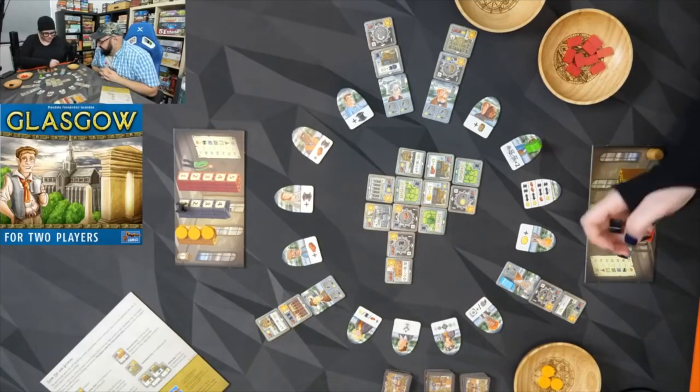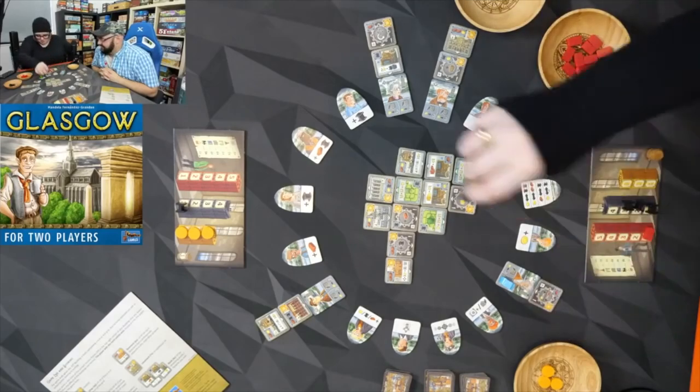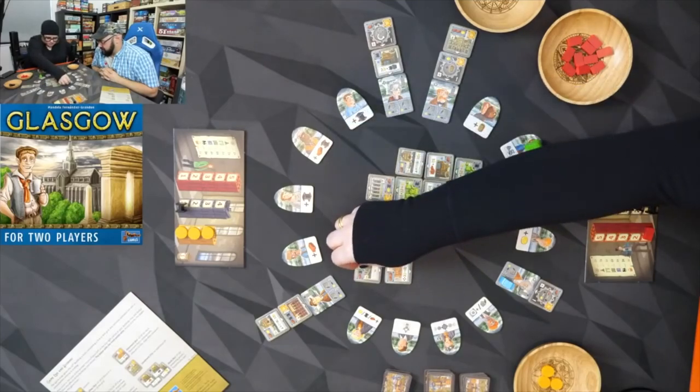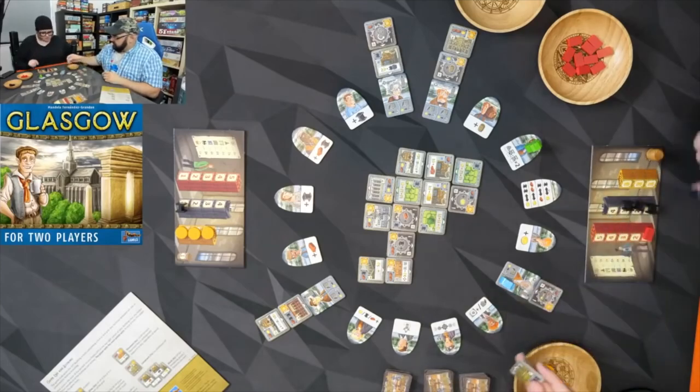I'm going to build a shop. I shouldn't have left an available corner — I'll put this baby right here. That'll definitely be a corner, so that's worth five points because it's in a corner.